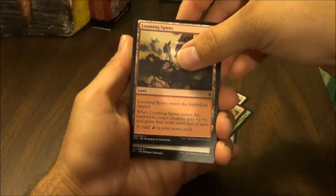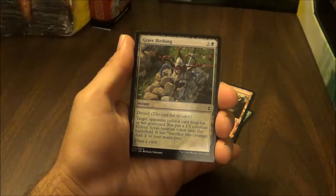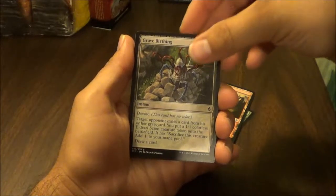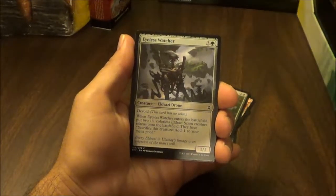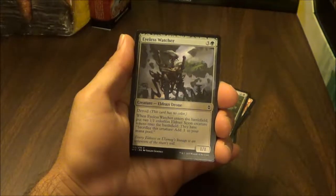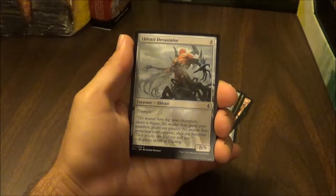Starting off we have Oracle of Dust: devoid, pay two, put a card an opponent owns from exile into that player's graveyard, draw a card, then discard a card. Next, Voracious Null: pay one and one black, sacrifice another creature, put two plus one/plus one counters on Voracious Null. Activate this ability only any time you could cast a sorcery.